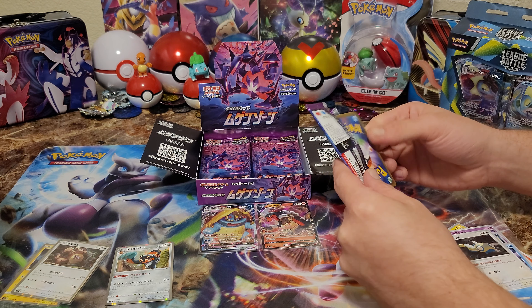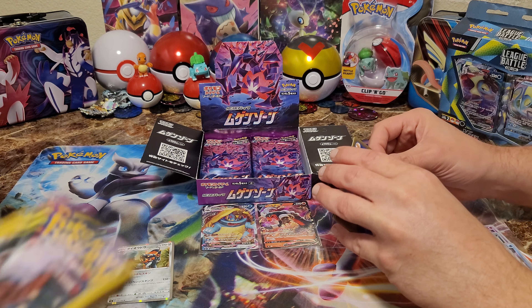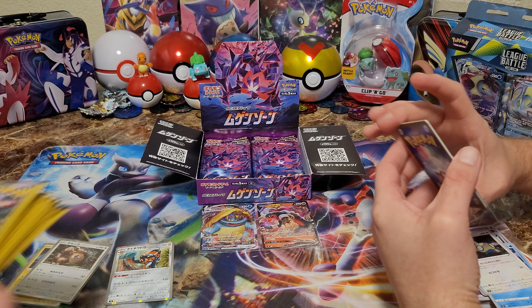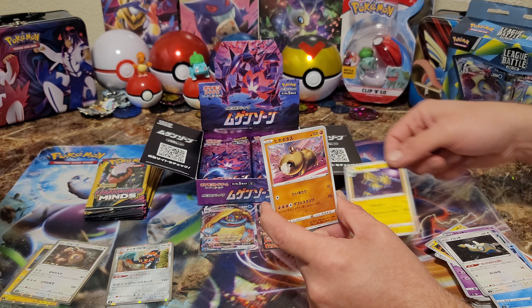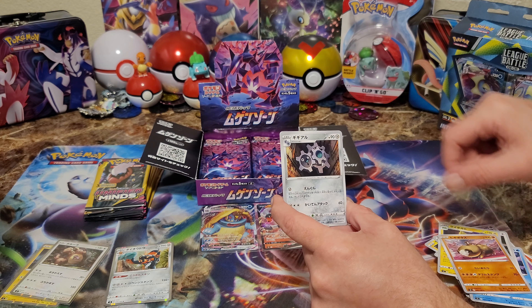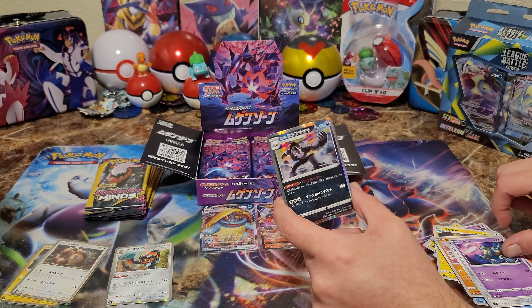Yeah, I've seen boxes too. So we'll do this, but I'll throw in a couple Unified Minds, a little bit of English packs in here afterwards as a little bonus, but this is still going to be the Darkness Ablaze. Let's go with some full art action. Nice little hollow.